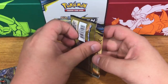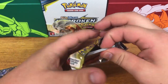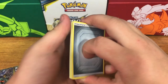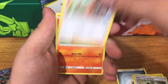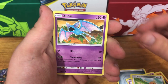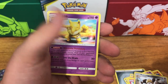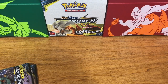Three more packs guys — I'm getting nervous. I hope I didn't waste 40 dollars on nothing. Metal energy, Charjabug, Beedrill, Bixbite, Sandshrew, Salandit, Koffing, Alolan Diglett, Zubat, Jigglypuff, a reverse holo Melmetal, and a normal Hypno non-holographic. We only have two more packs and we haven't really hit anything — I'm getting very, very nervous.